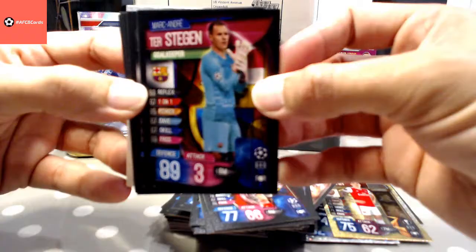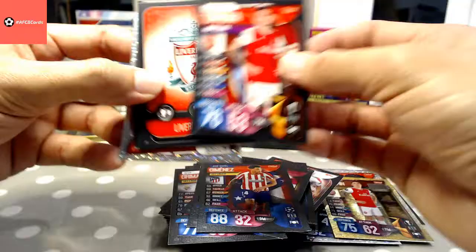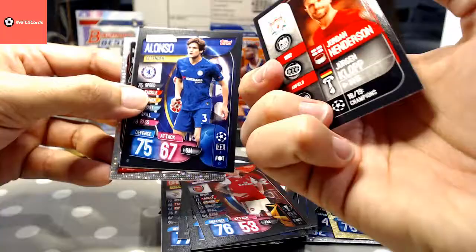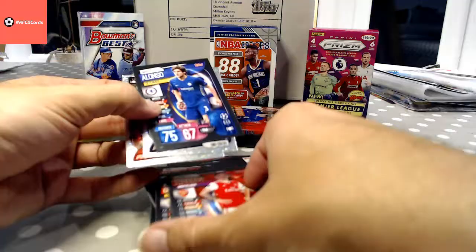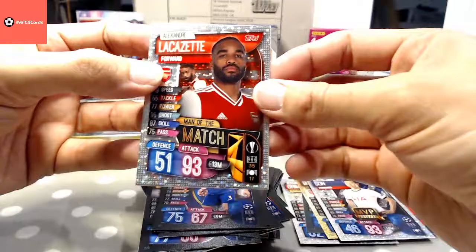Di Maria PSG, Mats Hummels, Ferguli Galatasaray, Alex Grimaldo again. Ter Stegen Barcelona, Isco, Jimenez, and we've got Lucas Torreira again. Liverpool badge — Henderson and Klopp on the back. Marcus Alonso — scored two against Bournemouth the other day — and we've got a Sun MVP. Lacazette man of the match.